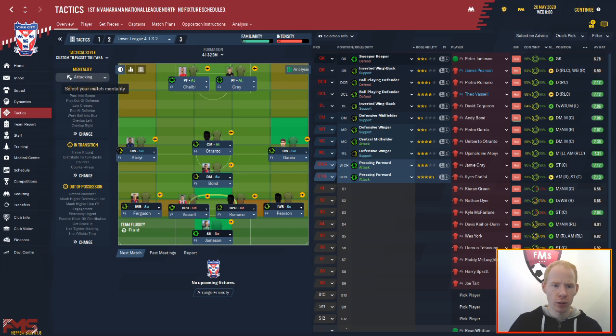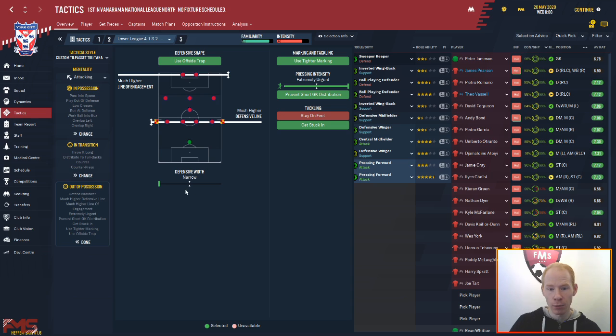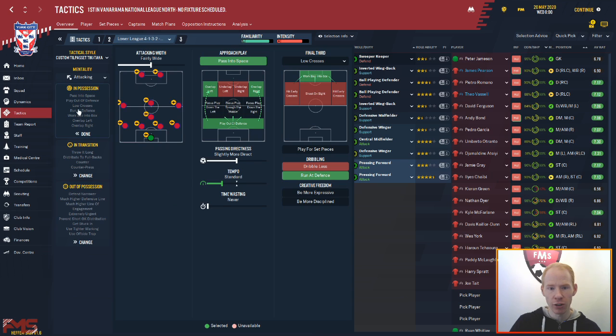Going on to the instructions, we're using attacking. I use that pretty much as a route. I tested it with Newcastle as well — during that test save if I came up against the likes of Arsenal or Man United I'd go to counter, or cautious as it's called now. If I was away from home to Bournemouth or Wolves I might do the same. But playing with York, we are the best side in the league, so I'm using attacking all the time unless I come up in the FA Cup against a bigger team. We play with a fairly wide attacking width, which is completely different to our defensive width which is narrow.